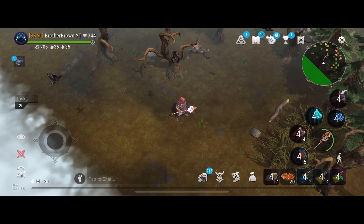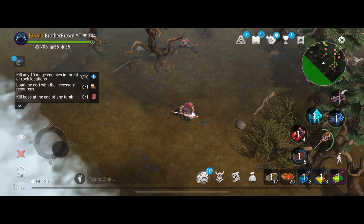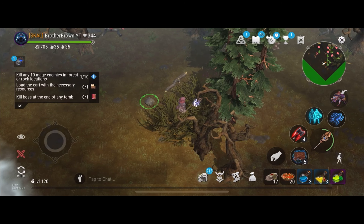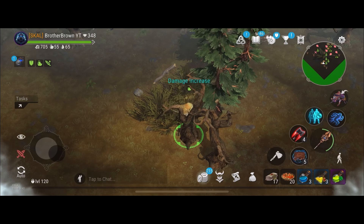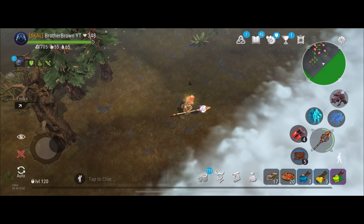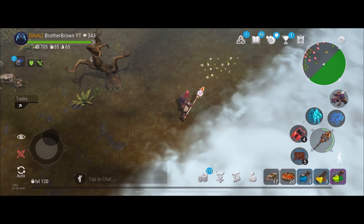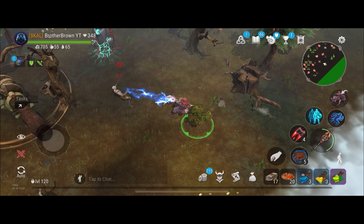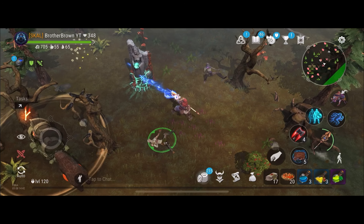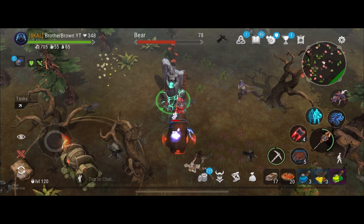I just got Illusionist 4, so I'm really excited to see how well it does in the current meta, especially with stun traps being a way of the past and stun locking being gone. Hopefully we'll get a PvP fight; if not, that's fine, we'll get one eventually.